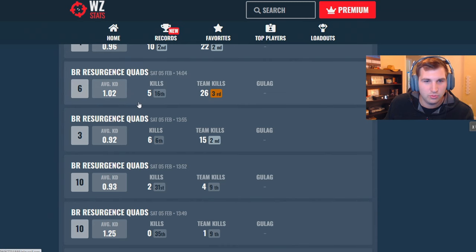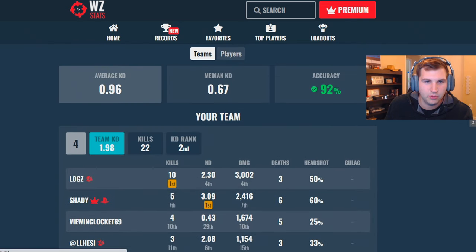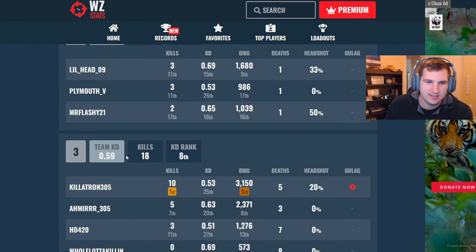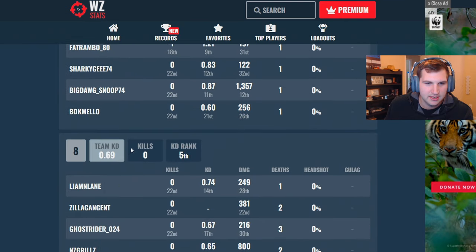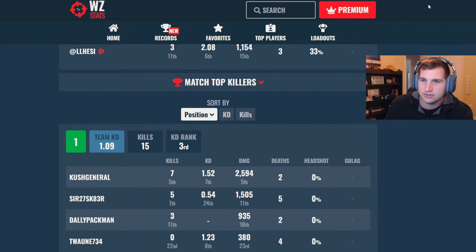You're not going to get these really crazy bot lobbies if you're not using the VPN on Rebirth. Then we go up to a 1.0 and a 0.96 — we got 22 team kills and I dropped 10 kills. Looking at that 0.96 game, we have teammates: a 0.59 — a little bit of a bot team — but still kind of average on Rebirth. We're not really jumping into crazy numbers. These are the games I played without the VPN.